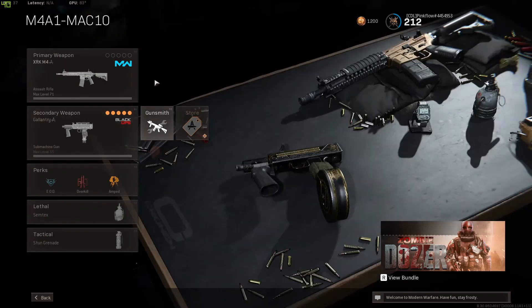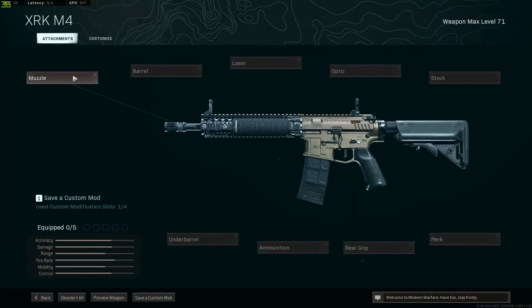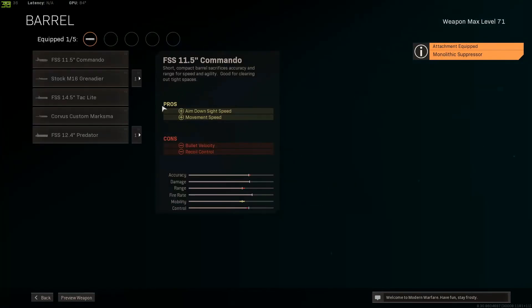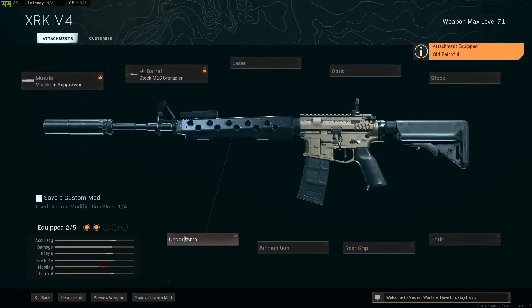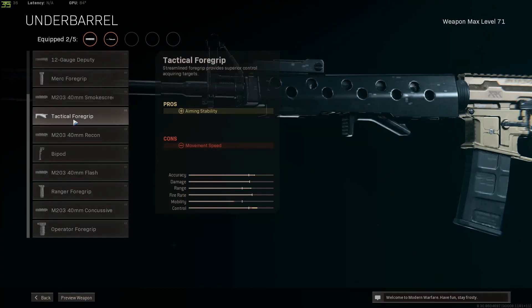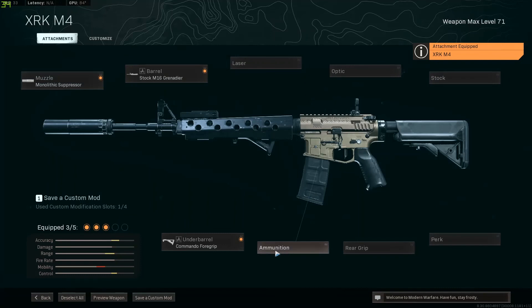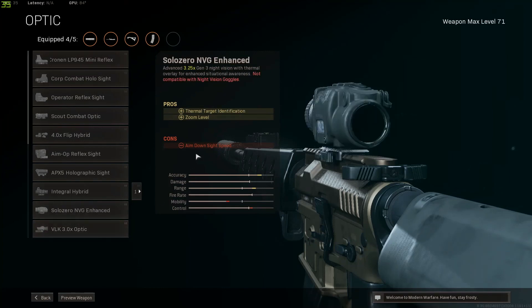Now, the Mac-10 is best paired with an M4, and this M4 I'm about to give you is the best. Muzzle: Monolithic Suppressor, obviously. The barrel is obviously going to be the M16 Grenadier for that maximum damage range and bullet velocity — the old faithful. Then underbarrel: since I really want to go for high-kill games and wins, I don't use Tactical Foregrip anymore — I use Commando Foregrip. It is the best foregrip; it doesn't penalize your sprint moving speed or your aim down sight speed. Commando Foregrip is the way to go. Ammo: 60-round mag, obviously. And then the optic is going to be the VLK 3x — everyone runs it, so why not you? The VLK 3x optic for zoom level.